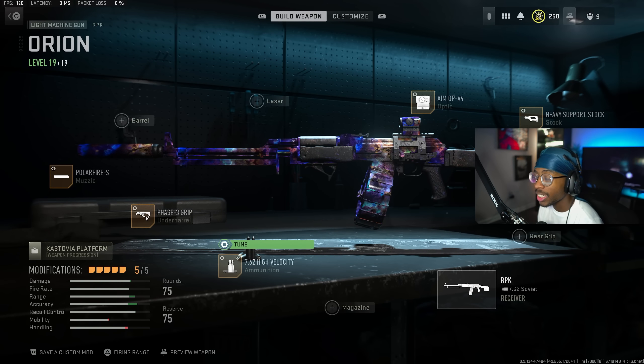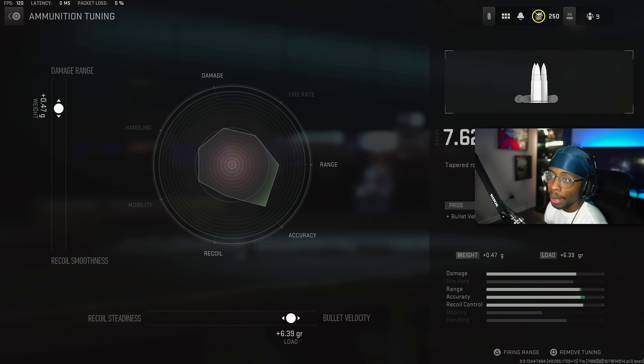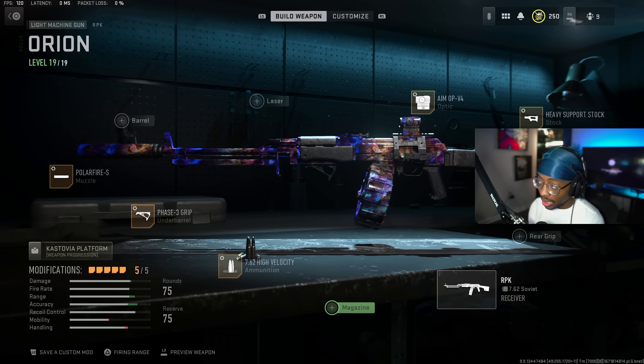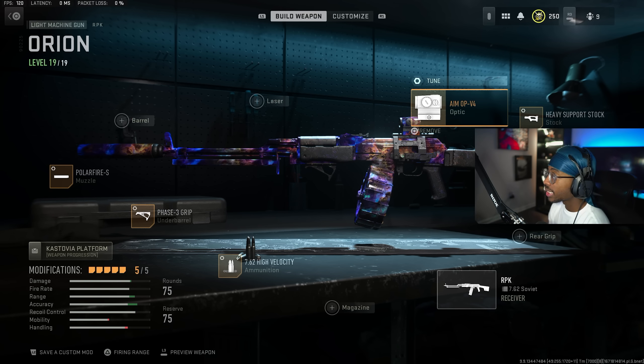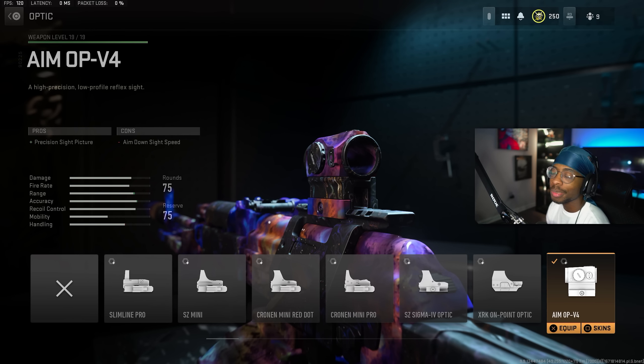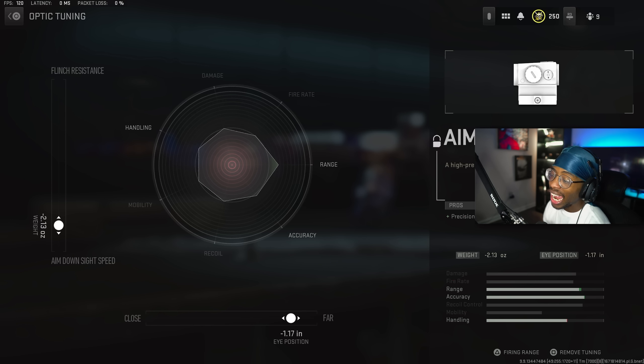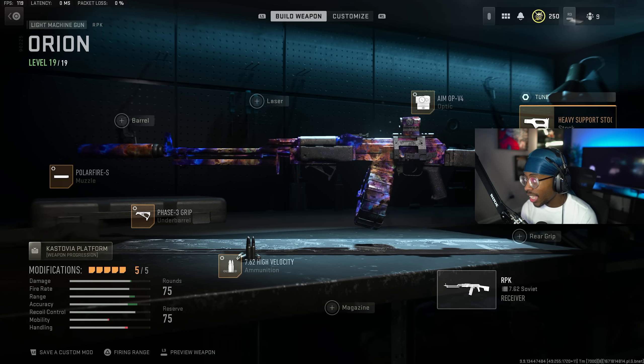Next we have the 7.62 High Velocity Ammunition, which gives you bullet velocity — key since we are not running a barrel. For the tuning, damage range up at plus 0.47 and bullet velocity at plus 6.39. Second to last is the Aim OP-V4 optic — optional, but it goes crazy. Tuning: far at negative 1.17 and ADS speed at negative 2.13.